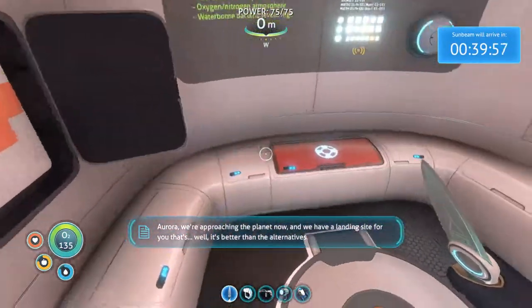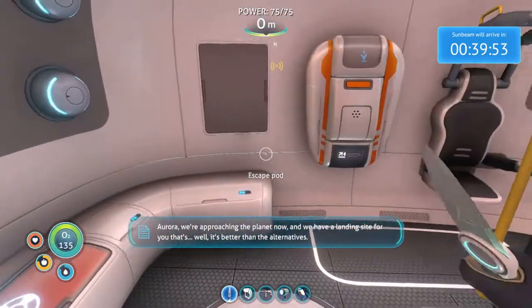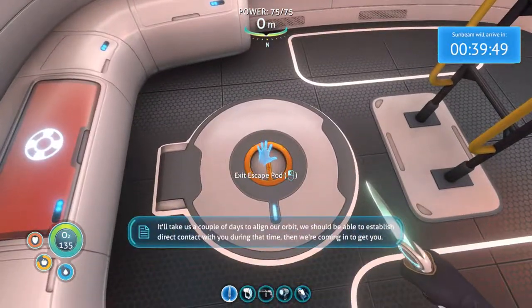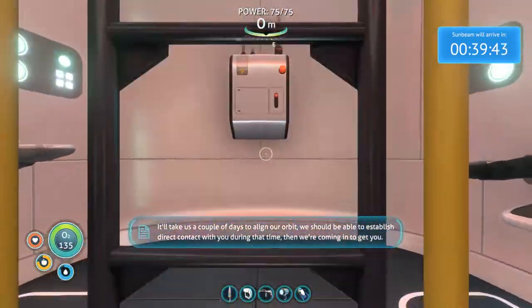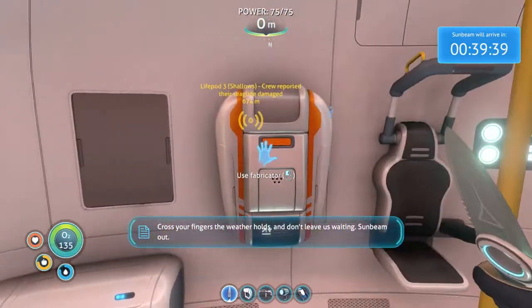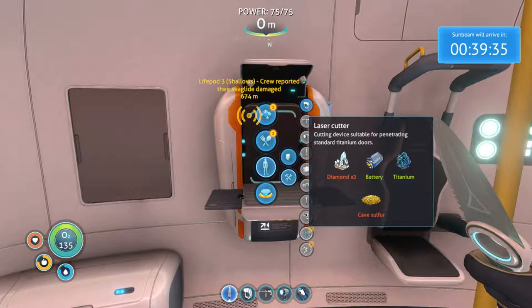Aurora, we're approaching the planet now. We have a landing site for you — well, it's better than the alternatives. We've sent you the coordinates. It'll take us a couple of days to align our orbit. We should be able to establish direct contact with you during that time — then we're coming in to get you. Cross your fingers the weather holds. Don't leave us waiting. Sunbeam out.